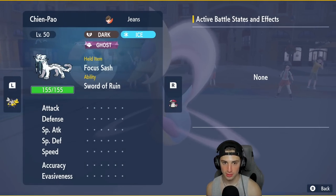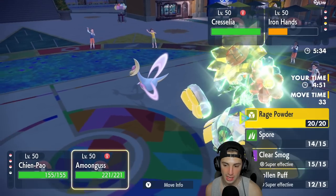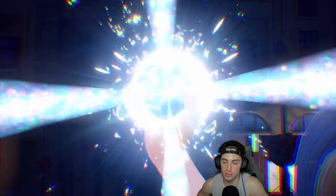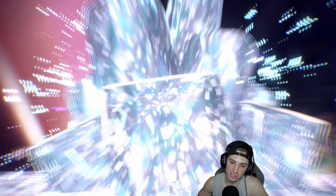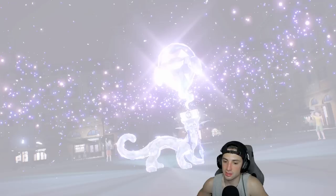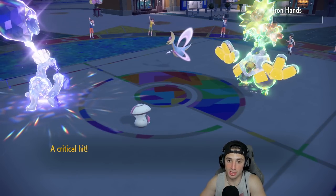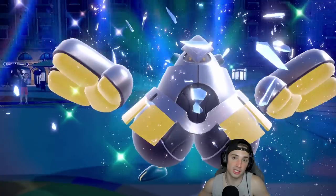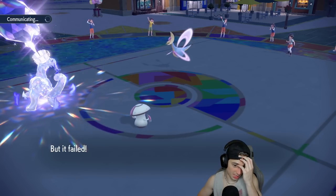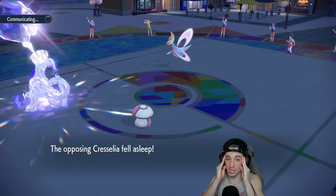Trick room is gone — they'll want to set up another one. I'm going to terrastallize and ice spinner the slot down, and look to spore to keep Cresselia asleep. I think fake out might come into Shenpao, which is why I terrastallize ghost. We still have Regieleki in the back. I get off ice spinner and put Cresselia right back to sleep — it's probably looking for another trick room for Ursaluna. Amoongus goes first — cool, unless they're not going for trick room, that's fine.